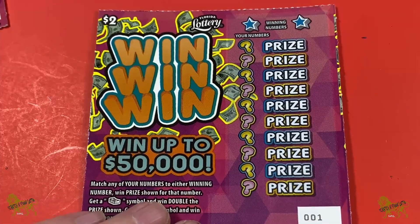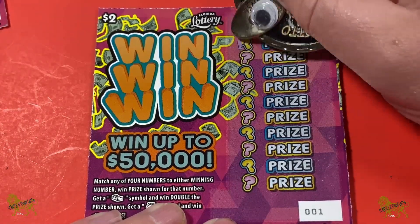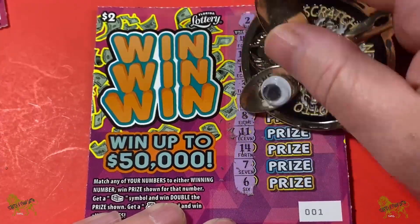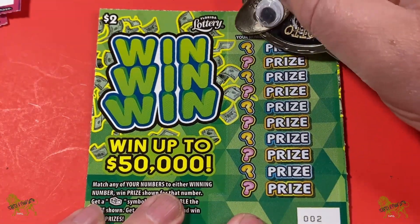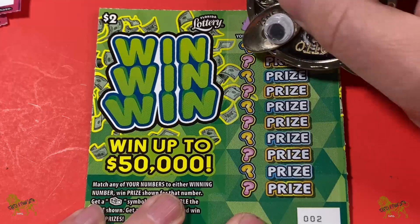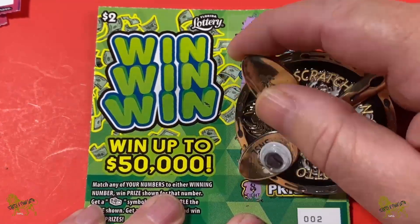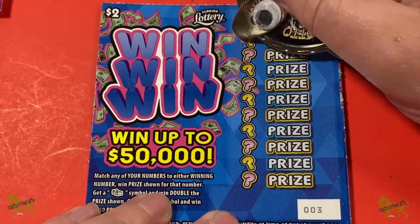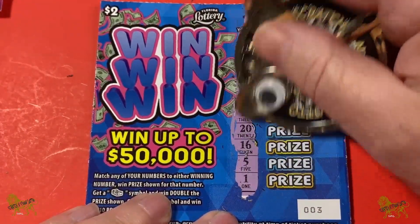And again. Two and a 12. Nothing on there. And that puts us, I believe, halfway through. I like the different colors — I like these tickets when they do that. 19 and 9. That's a loser. Two and three. No.